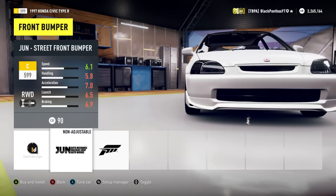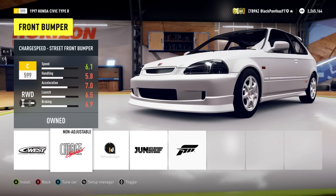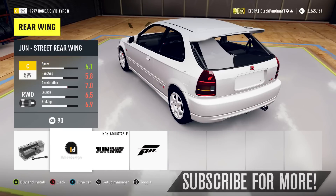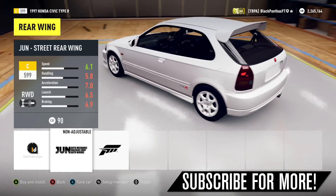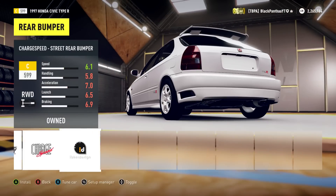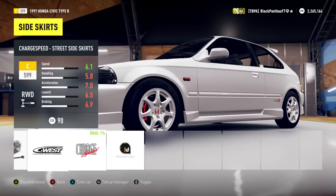Let's see what bumpers we have available. This is what I like about this car — it looks pretty nice stock, and it looks pretty damn nice once you get some body parts on there. Spoiler-wise, a proper spoiler doesn't really suit the car shape, so we're going to stick with the stock spoiler. For the rear bumper we'll go with this one, and for the side skirts we'll go with these.